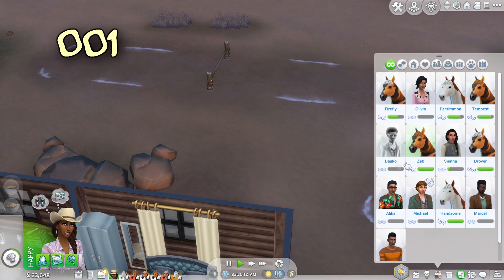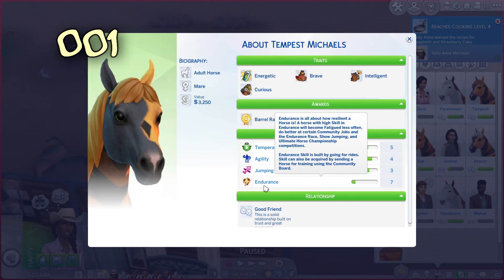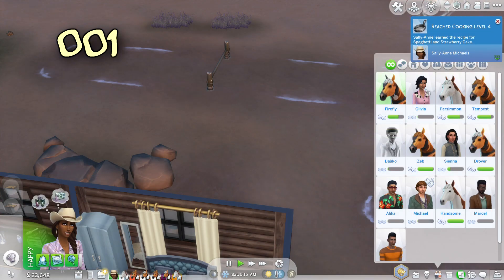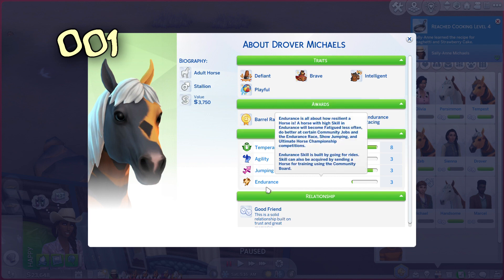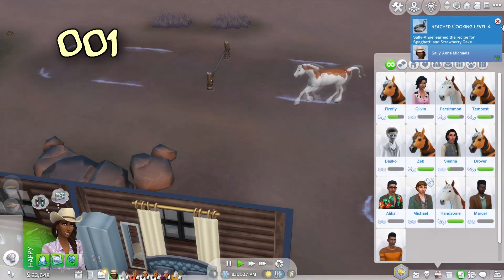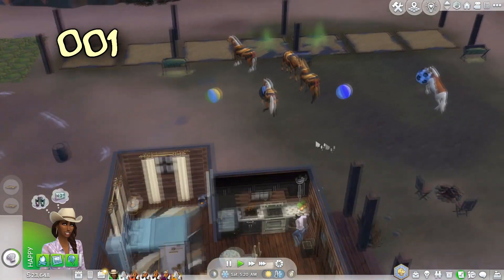I think Tempest is the one that's working on endurance. Yes - Tempest is level 7 in endurance and they've got 2 golds already. And then we've got Drover who has 3 golds and is at level 8, almost level 9 temperament. So Drover is pretty close to being sold - we just need to get gold in Best Western, which we'll probably need more agility and endurance for. I definitely want to focus on getting that temperament up for Drover and getting that last gold in this episode, as well as having our little baby horse.